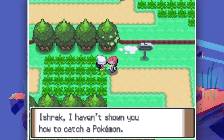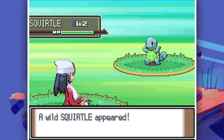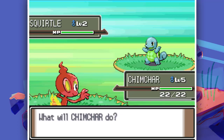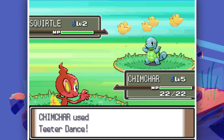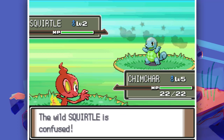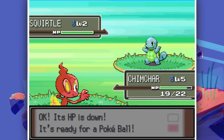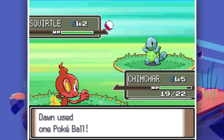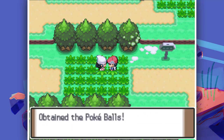Here we are at the craziest part of the randomizer where Dawn is going to show us how to catch a Pokemon. A greenish Squirtle appears along with a Chimchar - the Chimchar isn't randomized, but the Squirtle looks nice. This Chimchar has Teeter Dance and Hyper Fang - serious moves. Let's throw a Pokeball at the Squirtle. Gotcha - Squirtle was caught!